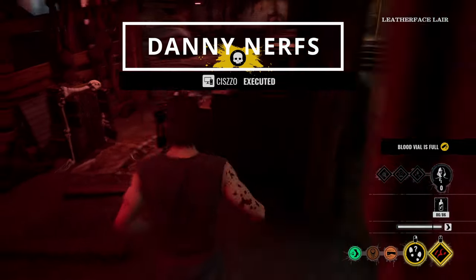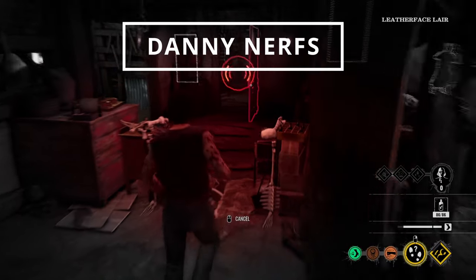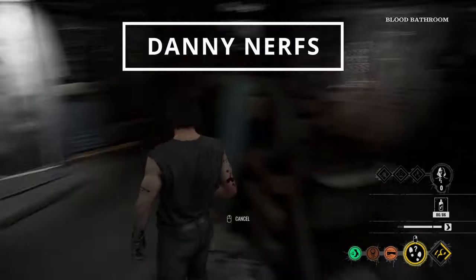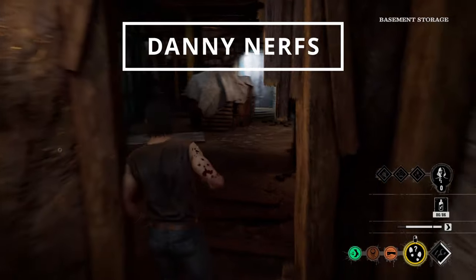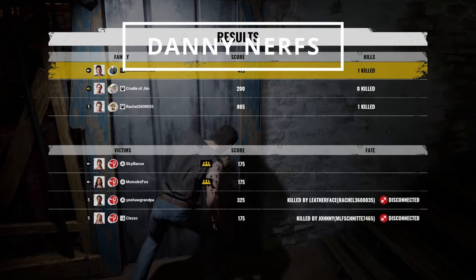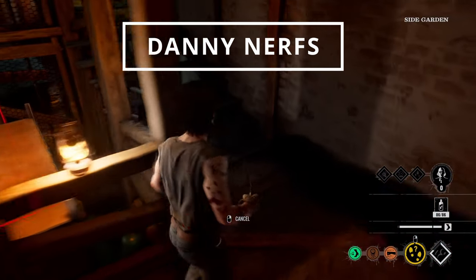Alright, we gotta talk about Danny. Finally we got the Danny nerf after him being a completely pay-to-win broken character for so long. They changed Danny's level 3 instant study ability so that Danny cannot tamper any item that he has also instant studied, such as fuse box, generator, valve tank, and battery. So if he instant studies the item, he cannot tamper with it. This will hopefully stop the instant opening and tampering of exits.